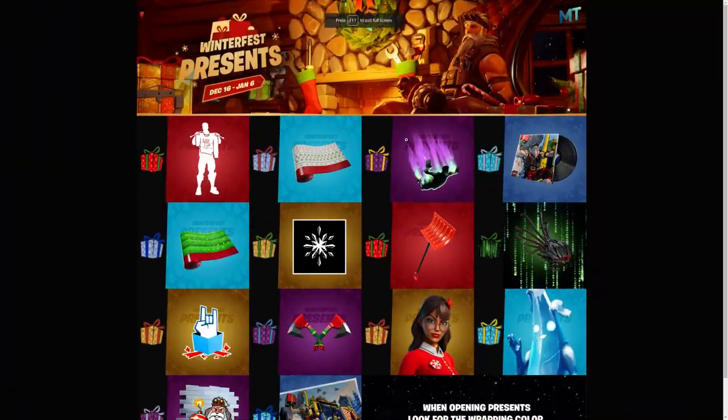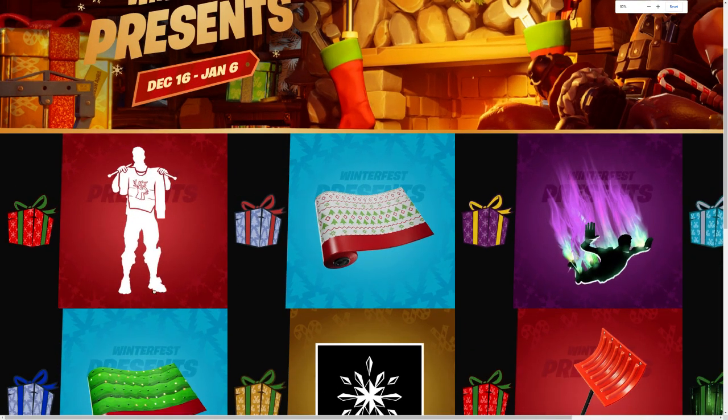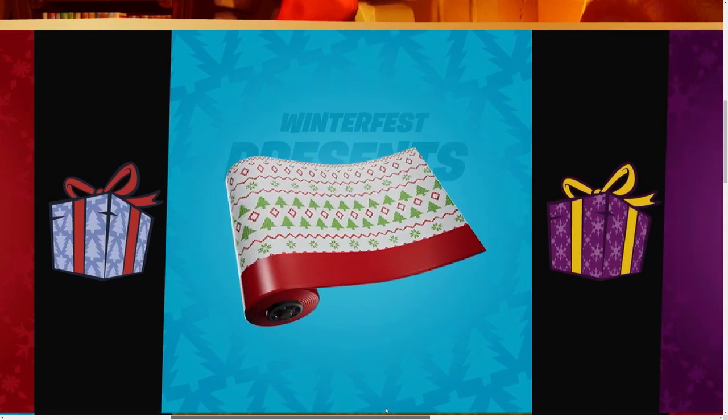So we've covered all the presents. This is the graph they released, and as you can see over here, you can see the color of the present. We're going to go one by one — color of the present and the reward. You can pause the video at any time just to check them all out.